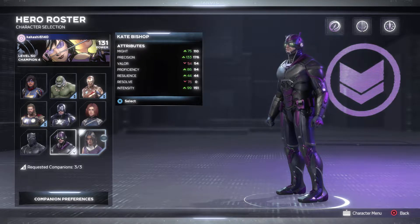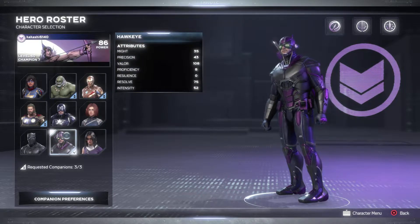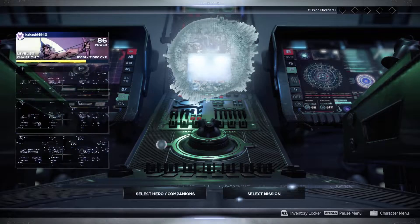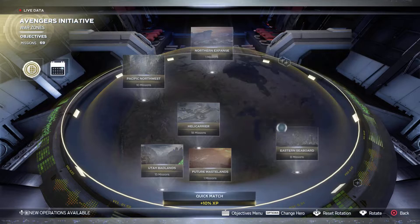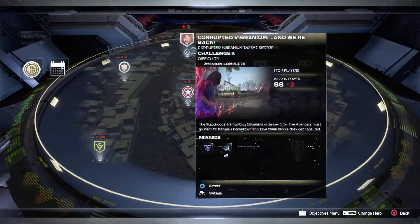So let's jump into that right away. As you can see, I just finished my Kate Bishop and I'm going to move on with my Hawkeye. My Black Panther is the only one left I need to power up for power level. So this is what we're going to do. I ran all of the Vibranium missions and I find that the fastest one and the best place to go is this one right here in Eastern Seaboard.